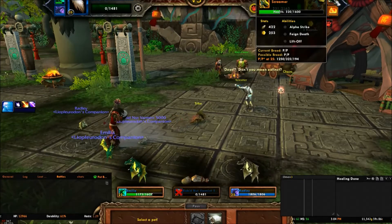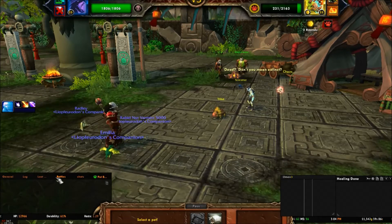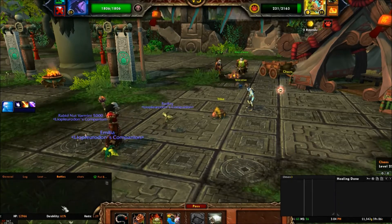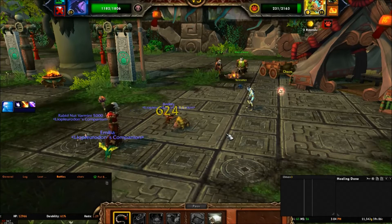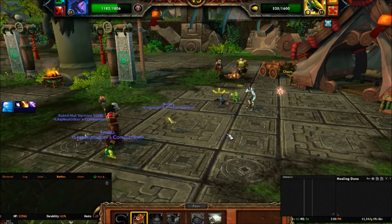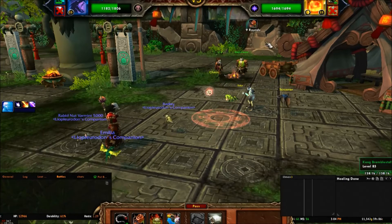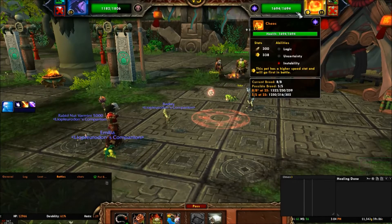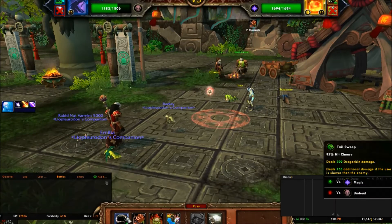Then I'll switch straight to the Scourged Whelpling, because Screamer's gonna come out again. His Feigned Death is gonna be on cooldown now, so he's just gonna come in and die. I'll put down Death and Decay. Then Chaos swaps in — Chaos is super fast, so Tail Sweep should always hit twice.